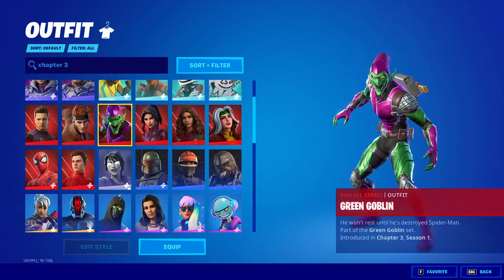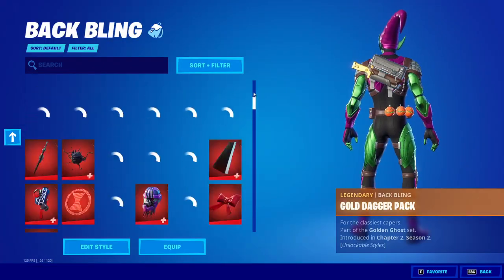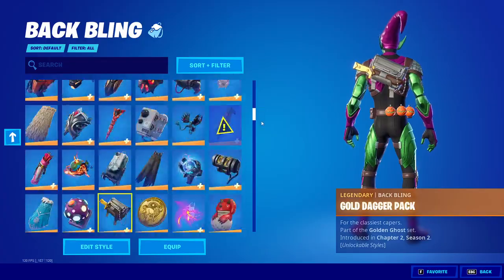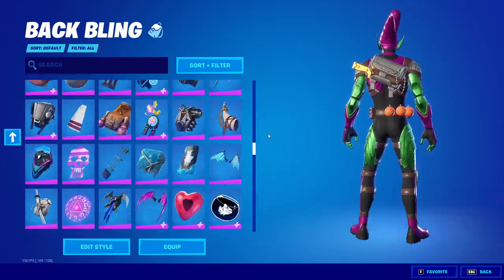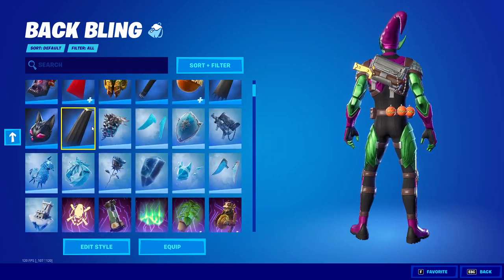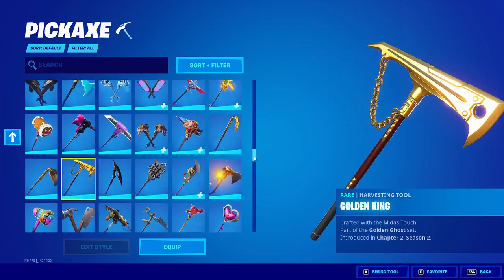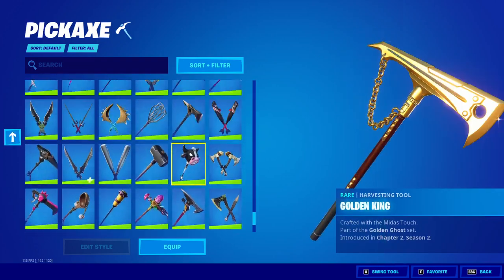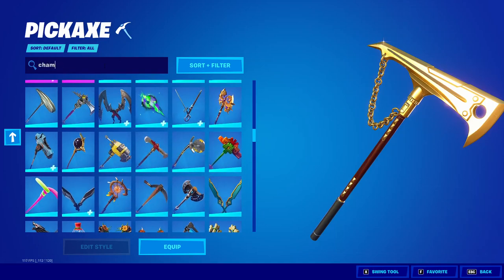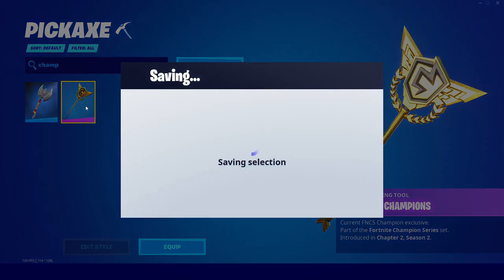I'm going to choose the Green Goblin skin for now. Then you can head over here and you'll see that you have all the backblings as well. You can scroll through here and choose any backblings that you want, including unreleased backblings. I'll choose this cape. And then you can choose any pickaxe — I will be choosing the Champion's Axe, which is the FNCS pickaxe.